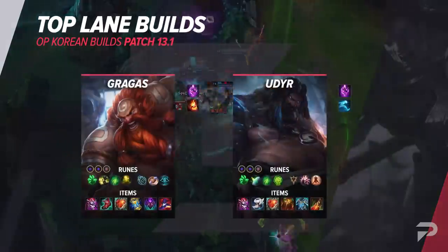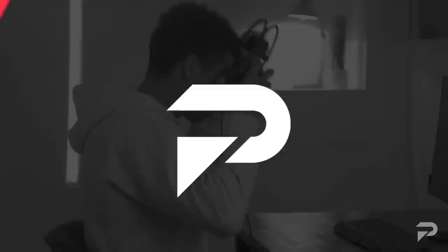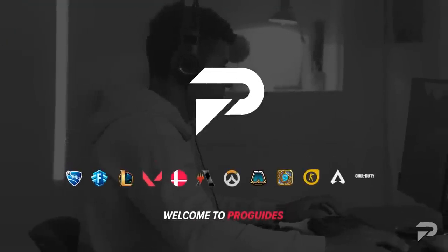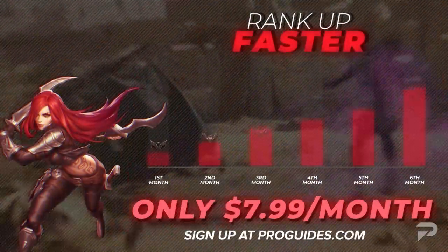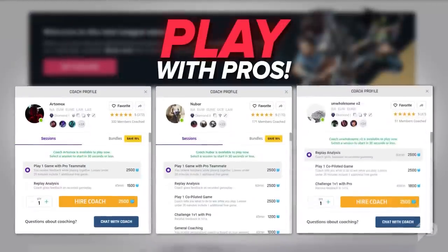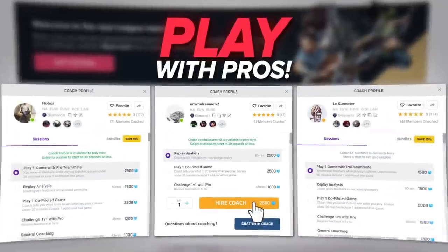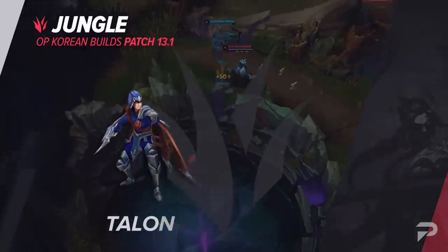That covers top lane builds — take a look at the screen for a quick recap. With the new season starting, now's the best time to contact a coach over at ProGuides.com. Our Elo staff can help you quickly improve and rank up this season, and they've already helped countless students hit their ranked goals. That said, let's talk about the jungle next.